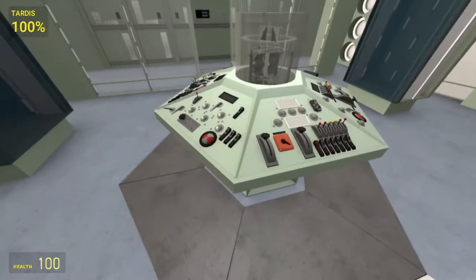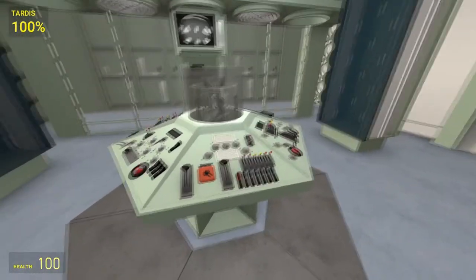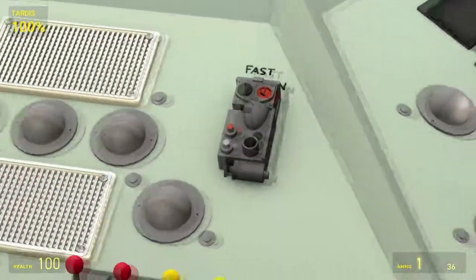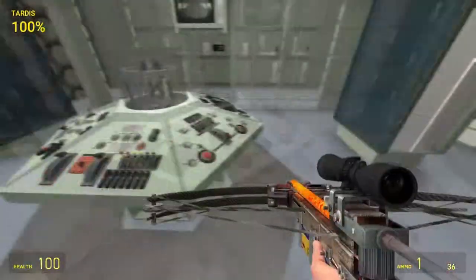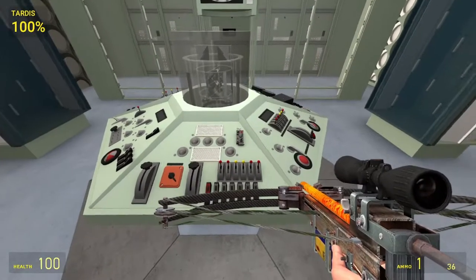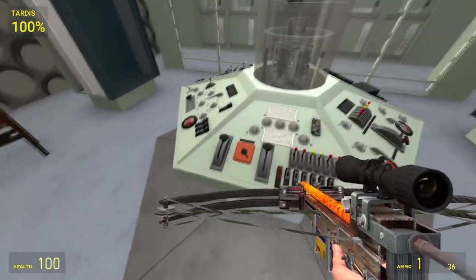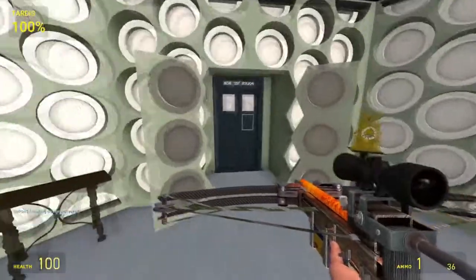Now we're looking at the console controls. This little switch here is the fast return — labeled just like in the show, great attention to detail. If you materialize in one place and then another and want to quickly switch back, you just hit that and it'll take you there immediately.